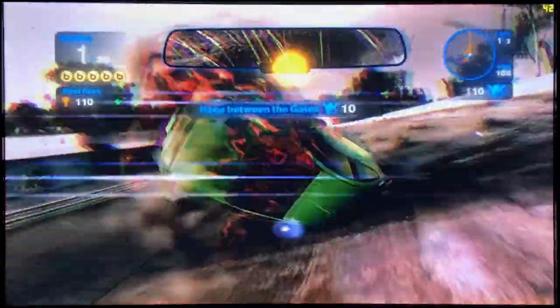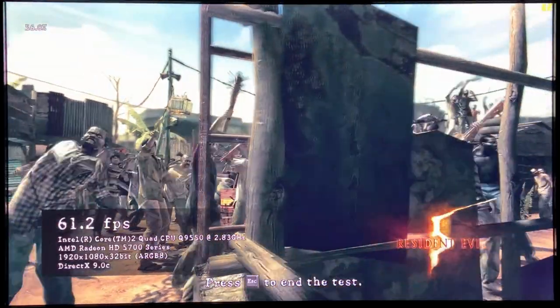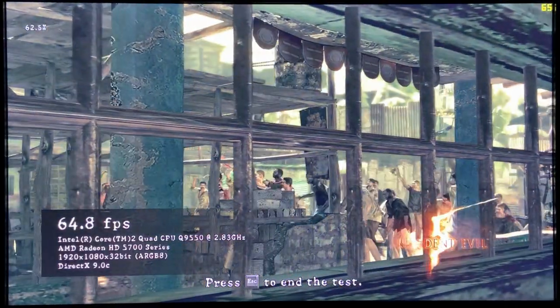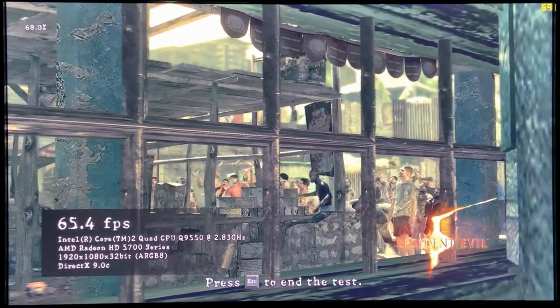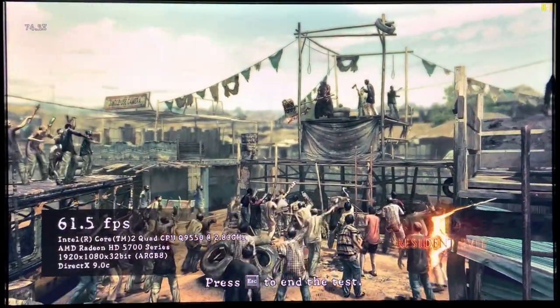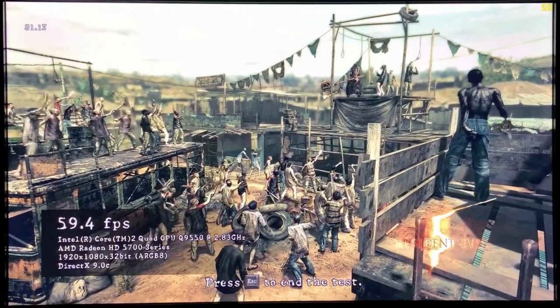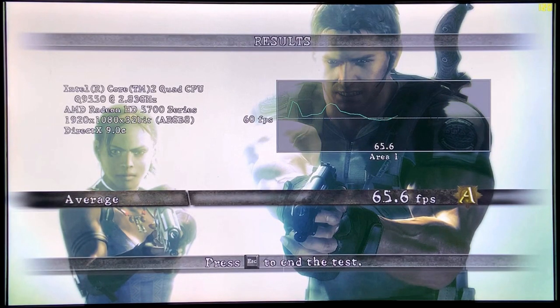Here we have Resident Evil 5 Gold Edition running at 1080p, max details, and 8x anti-aliasing. It never drops below 60 FPS. This game is from 2009 but is still quite demanding even with DirectX 9 instead of DirectX 10. I chose the Fixed Scene Integrated Benchmark because with all the NPCs around it's more demanding. At the end, it never dipped below 60 FPS, so Resident Evil 5 is fully playable on this machine.